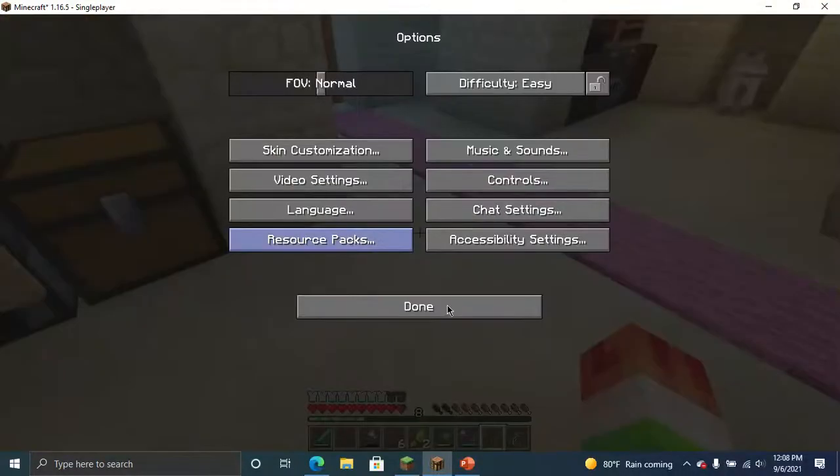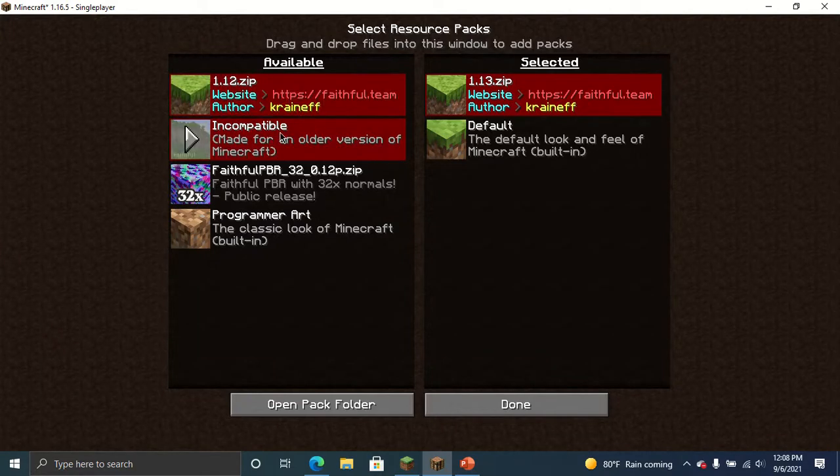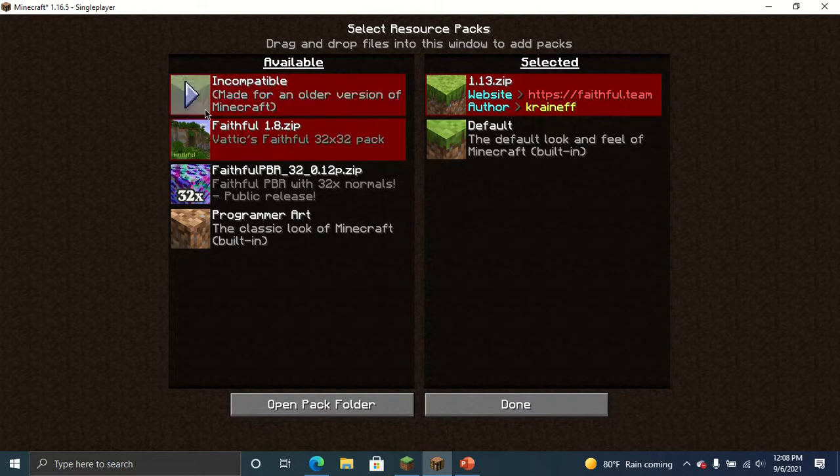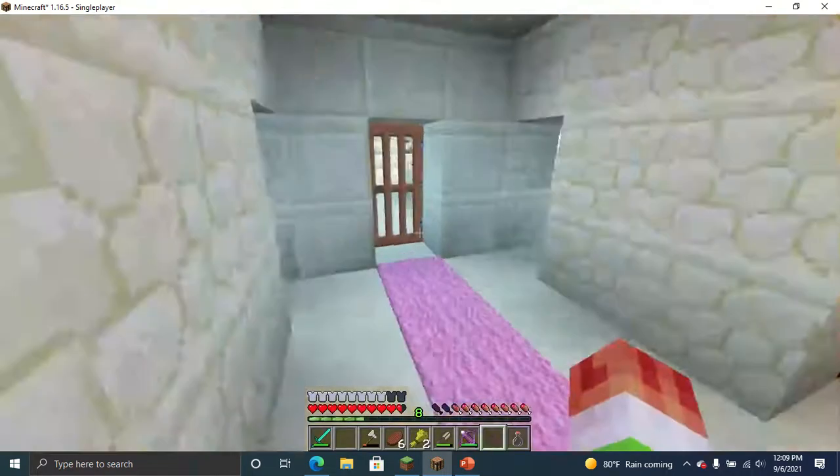I'll show you. You're saying, why can't I use 1.12 or 1.8? Well, these don't work. This does work a bit, kind of, but when I use it, something I found was that the horse texture pack, and maybe some other texture packs, are messed up — not showing the whole texture pack.